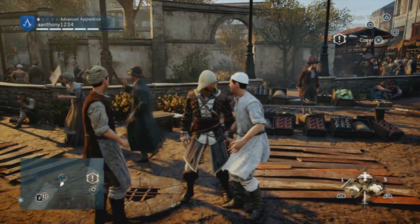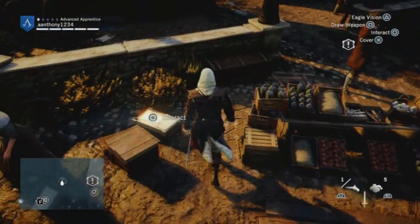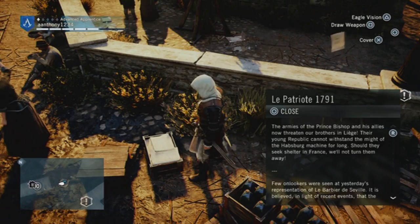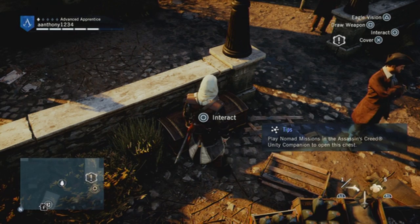Welcome back to another Assassin's Creed Unity video. Today I'm going to show you how to open up these blue chests. You see them all over the area and you're probably wondering what they are and how to open them. Blue chests contain really good rewards such as armor, a lot of money, and other things like that.